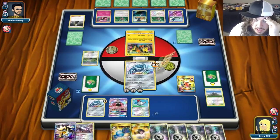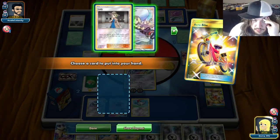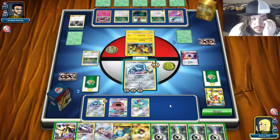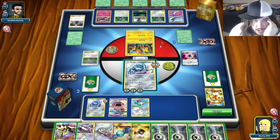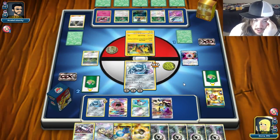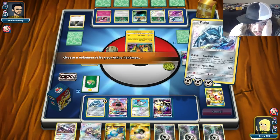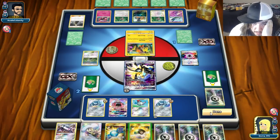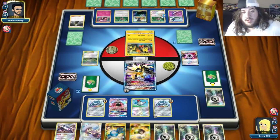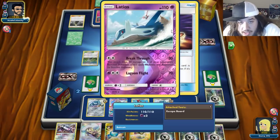Let's put down Magnemite. Acrobike top two — for another Acrobike. Acrobike again for a Lillie. Let's see — I'll put down Duskmane, attach a Metal Energy, hard retreat, and pass. Like I said, the Oranguru is what I'm scared of — that Oranguru could have knocked us out last turn. Skateboard then Latios. The Psychic attack could still knock us out.